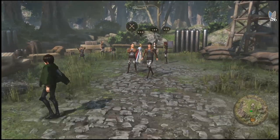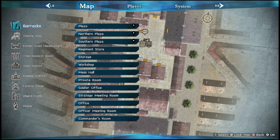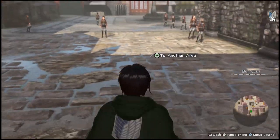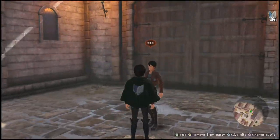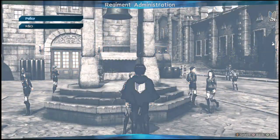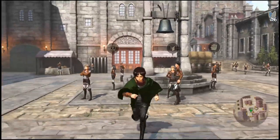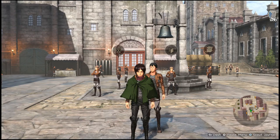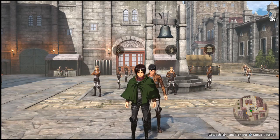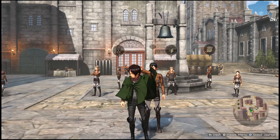Those are the easiest ways to level up friendship. I'll link something in the description showing the best gifts for each character, because you don't want to give them every gift — only the ones they actually like — so you're not wasting regiment funds. Give gifts if you have the regiment funds, then choose a character and bring them on a mission with you, use the Intensive Cleaning Week from Regiment Administration, and do the first scout mission Beyond the Walls. That will raise your friendship fairly quickly and you'll also be leveling other characters in the background.